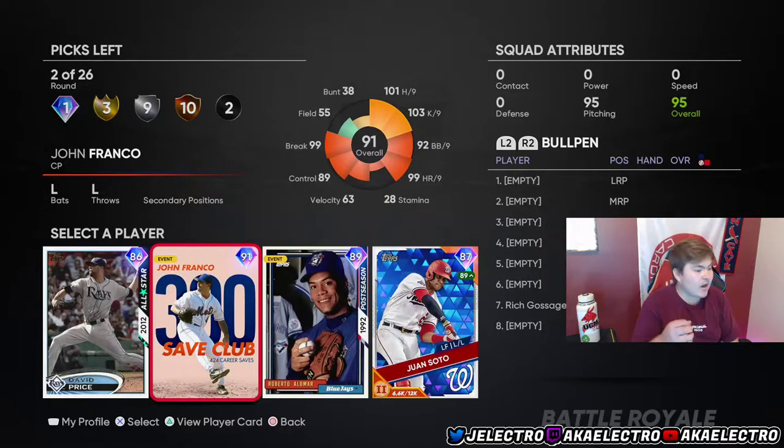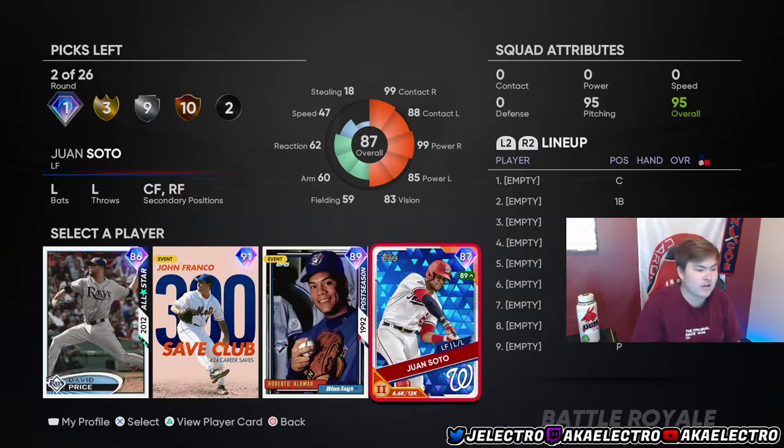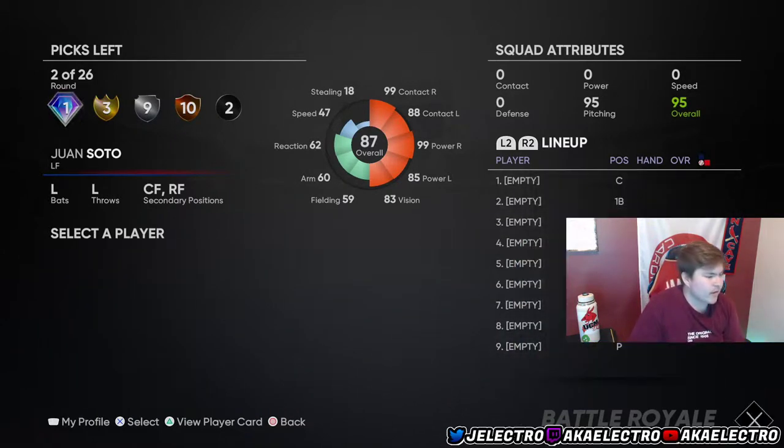We just got a good pitcher. I love John Franco, but Juan Soto — he's the guy you want. He doesn't have the best defense, but BR is about mashing the ball. You want players who can have glitchy swings, and Juan Soto does. He plays the outfield and can play every spot. If you want to see my stats with him, I'm hitting .514 in 22 BR games with him. That's how glitchy he is. He has amazing power against right-handers and pretty decent against lefties.